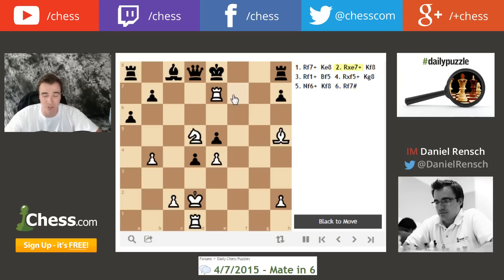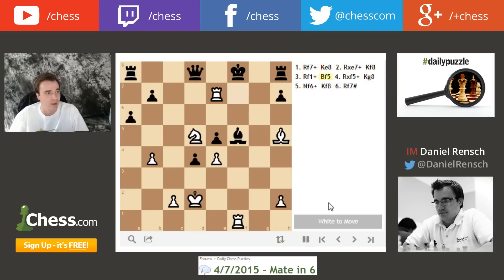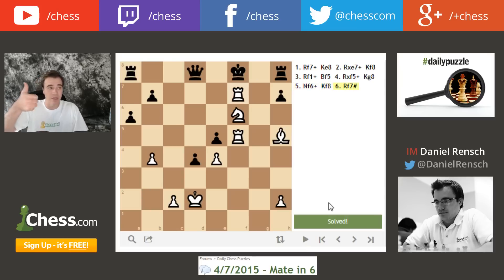With rook f7, there really wasn't much else to consider. As soon as I was able to dismiss king to g8 as an option because of the knight on e7 pattern, we just knew it was a matter of time. I only thought it was mate in 5 because I forgot about bishop f5. I hope you enjoyed today's daily puzzle — it's April 7th. We got right to the point. Give me a like on the video, make sure you subscribe, and we'll talk to you later.